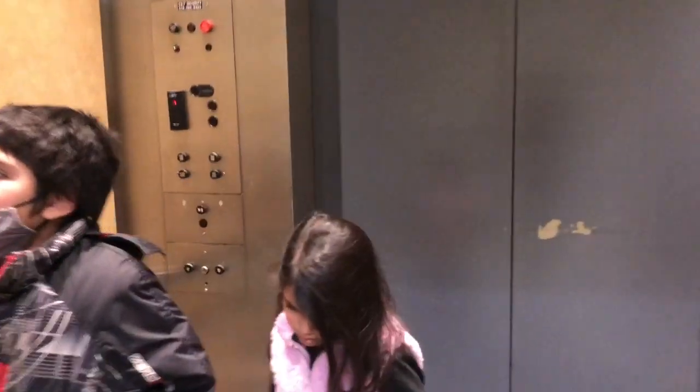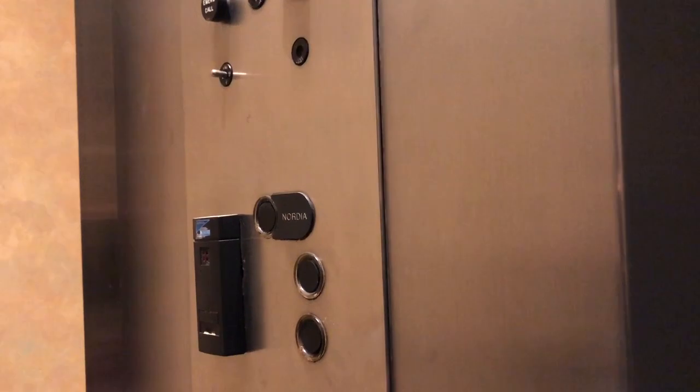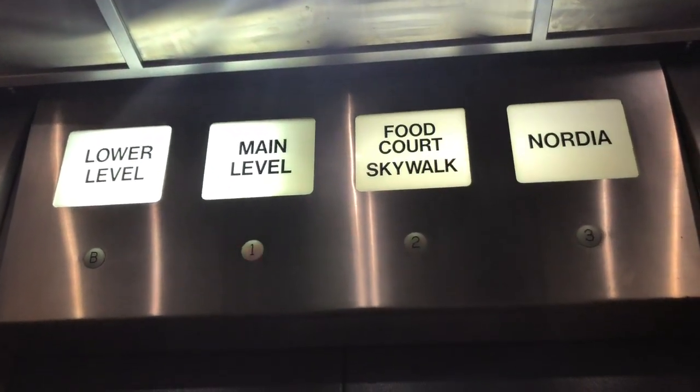Open the door. Wait, so there are three? So what level are we on? There's more buttons on this side. Is this a floor? Nope, it's not. I guess there are only two floors on this side. We've got the lower level, main level, food court, skywalk, and Nordia.